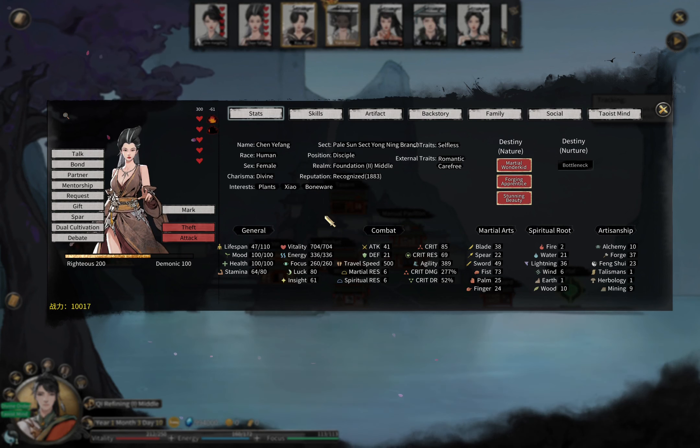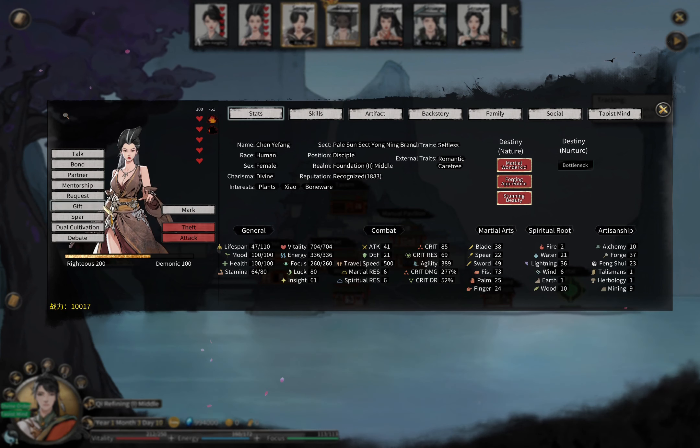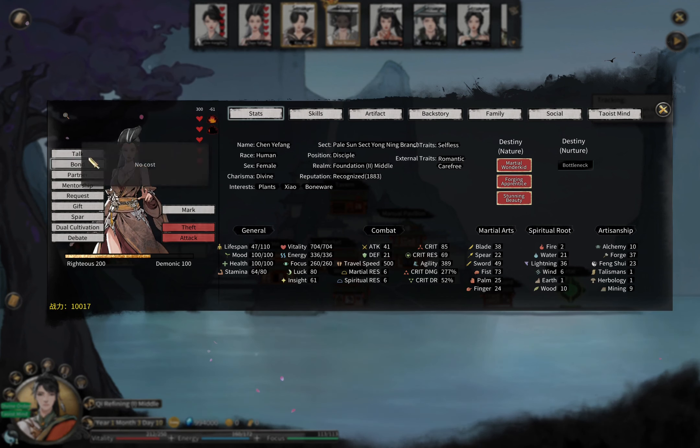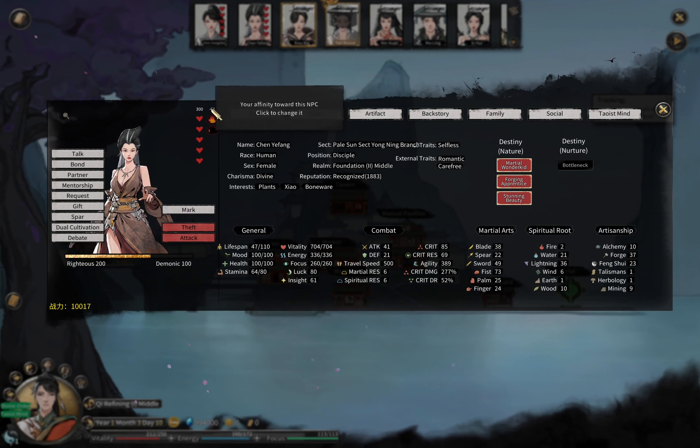You might be asking: what is the point of your affinity towards the NPC? If they like you, whatever actions you ask — talk, bond, partner, spar, collaboration — they will still accept because she likes you, right? So how does it matter even if you do not like the NPC?